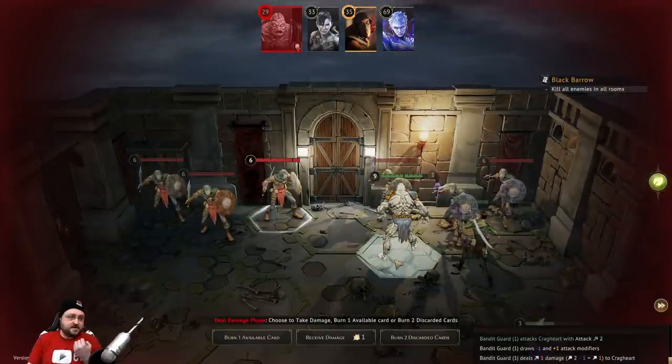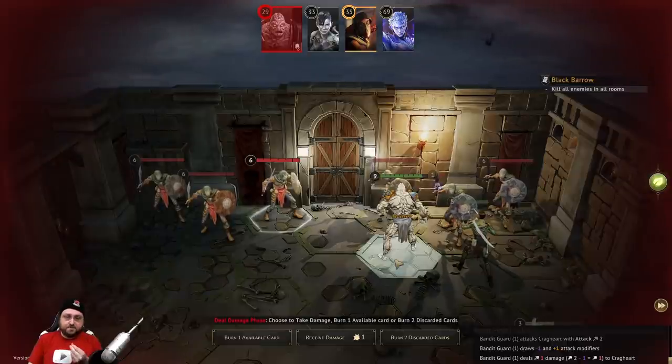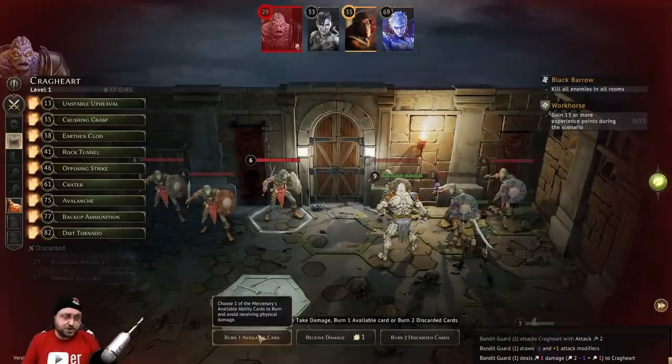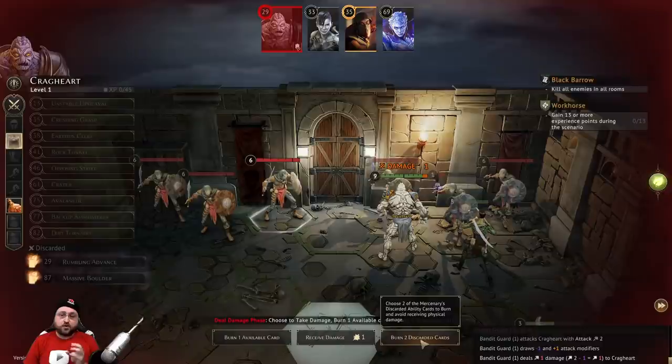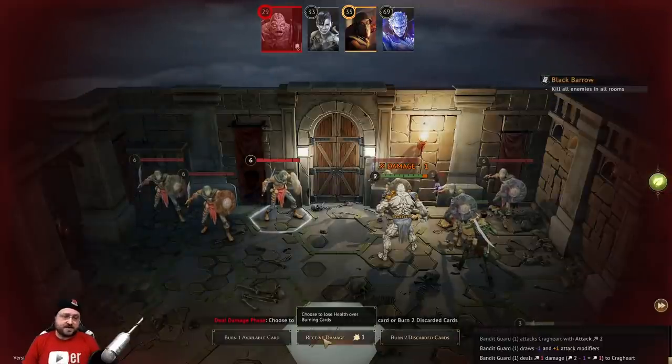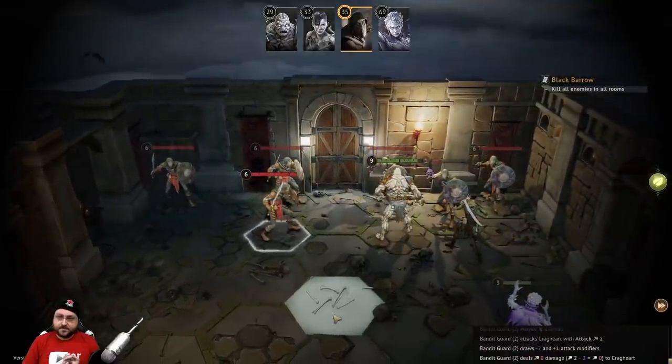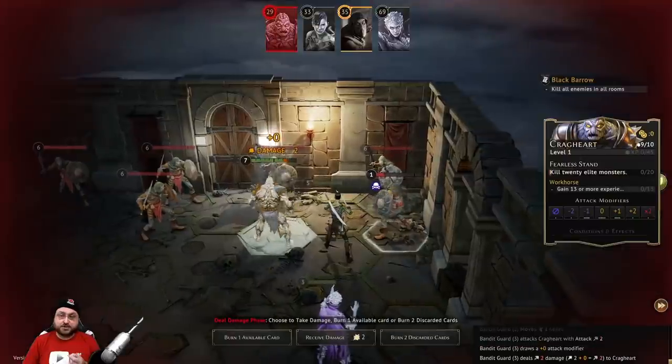Whenever you take damage, you can avoid the damage by burning a card in your hand. Burning means just removed for the entire adventure - it doesn't go to your discard, so it never gets reshuffled in. You can burn one card in your hand or burn two from your discard pile. However, this is only one damage, so we're gonna go ahead and take it. She drew a minus 2 so did no damage, but now our leather armor has been spent.